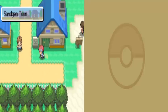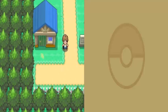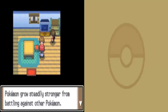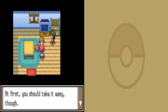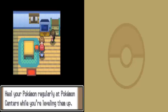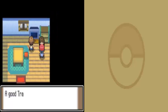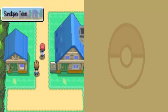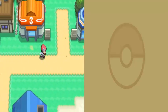There's not much for you to do in Sandgem Town. An NPC here tells you the basics: take care of your Pokemon, heal them regularly, and a good trainer is one that makes sure their Pokemon don't faint from losing HP.